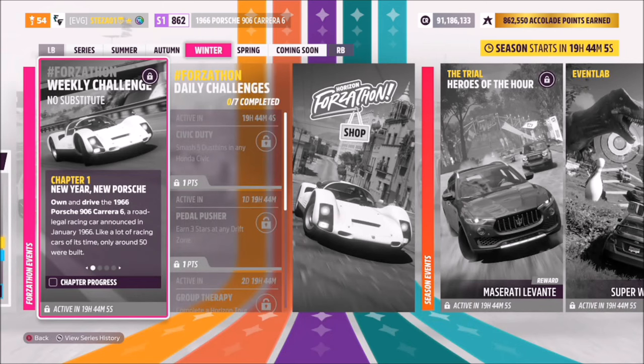Hello and welcome back to the channel. This week's Forzathon guide is called No Substitute, which wants you to own and drive the 1966 Porsche 906 Carrera 6 to complete all the challenges. So without further ado, let's get stuck in.